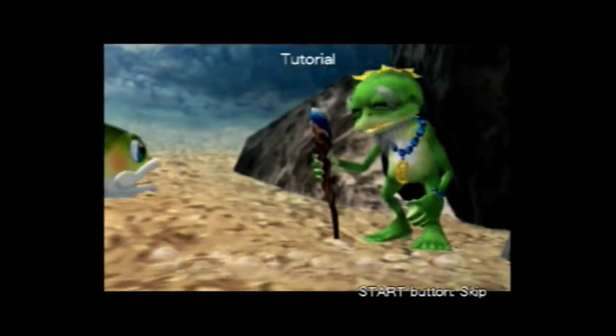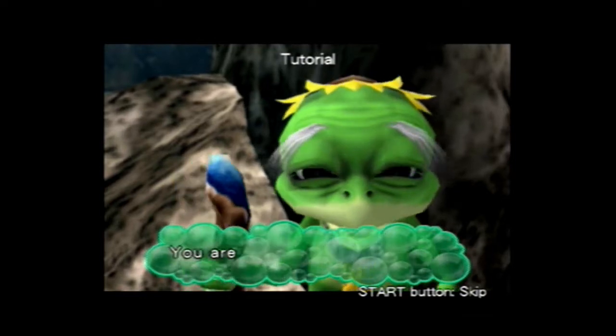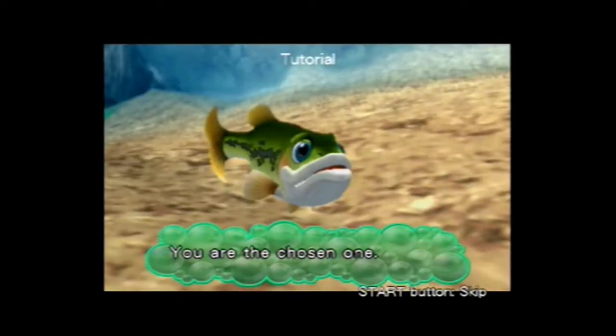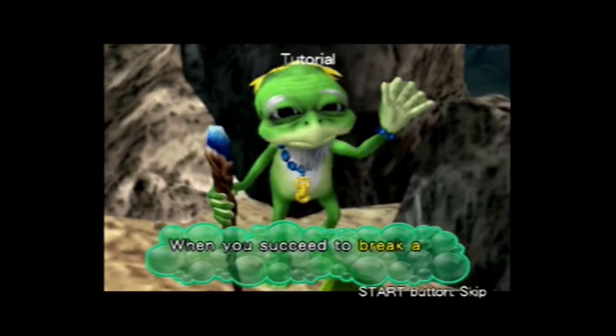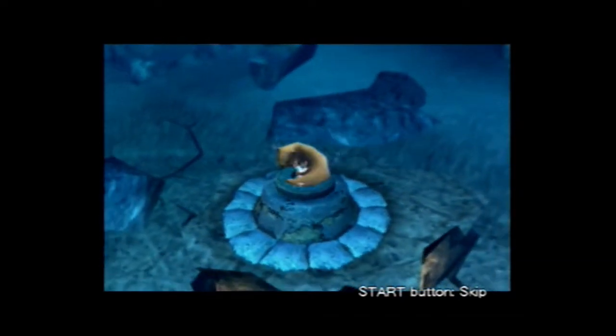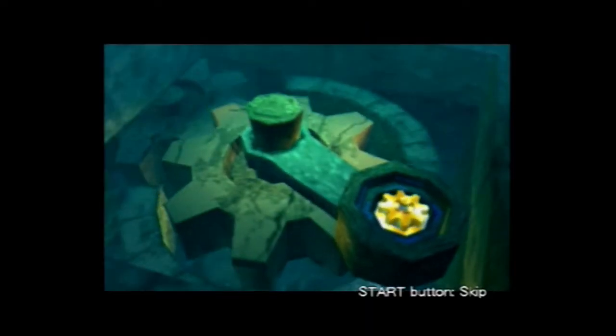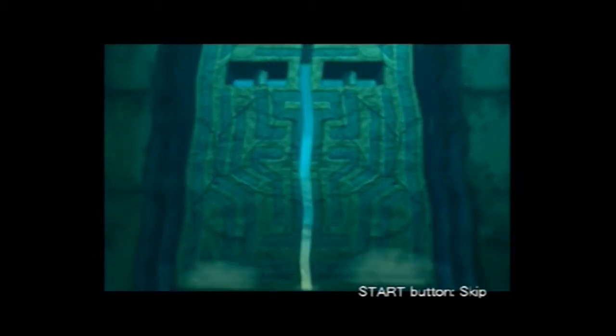Along with a much-welcome skip button for the cutscenes, it was nice to finally figure out what the heck those Japanese characters were actually saying. Finny is the chosen one — a reluctant hero who needs to save his underwater world by collecting seven statues and fighting an unknown evil. To get the statues, you need to go through seven areas and fetch objects or solve puzzles for other characters you encounter. The game plays up Finny's reluctant hero role perfectly as he begrudgingly agrees to go on tedious quests.